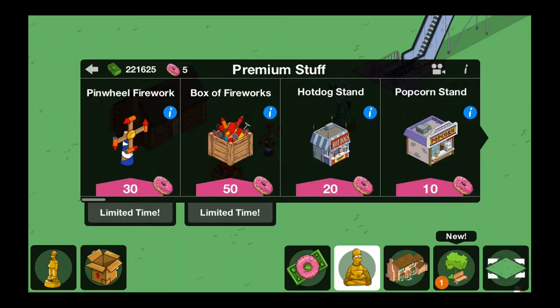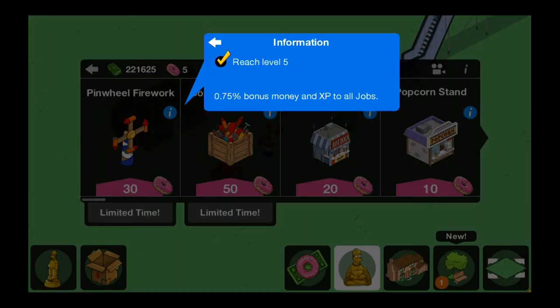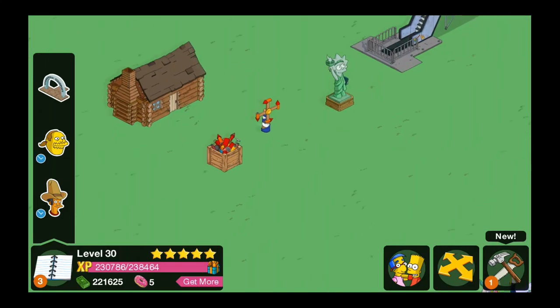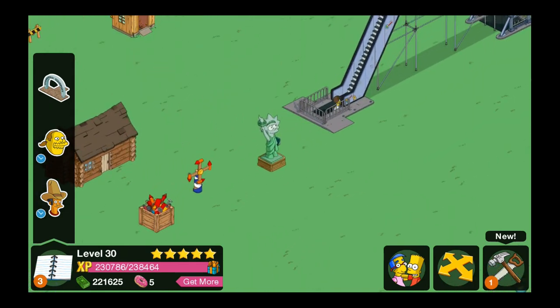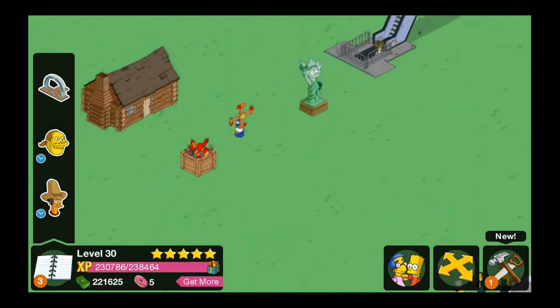And I don't think that does anything. However, the pinwheel fireworks and the box of fireworks, both of them combined, will give you 3% money and XP to all jobs. So that is it for the premium content, and it is a total of 295 donuts for all the items.